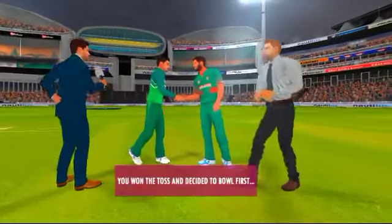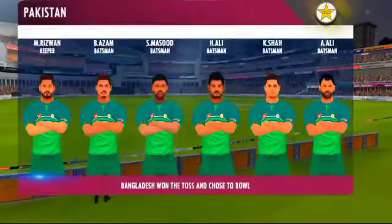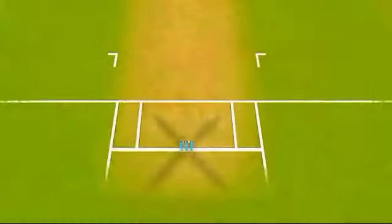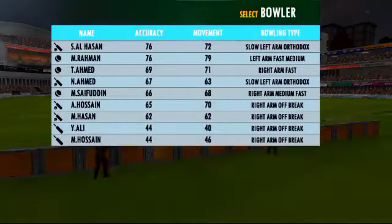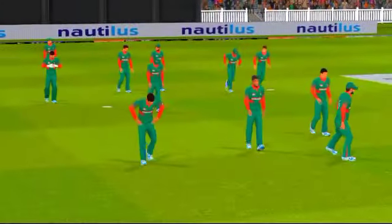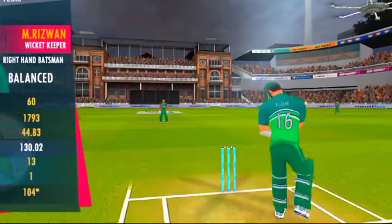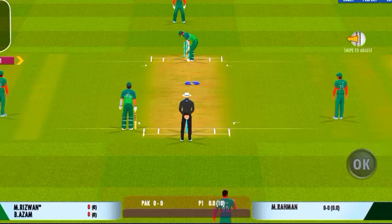The captain has won the toss and selected to field first. This is the playing eleven for today's match. Both teams are looking balanced and we can expect a cracker of a match today. Both umpires with the new ball in hand are walking towards the pitch. The bowler is all set with the new ball in his hand to start off the innings.